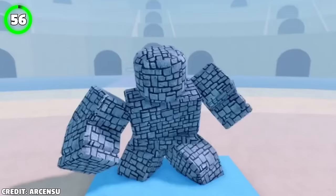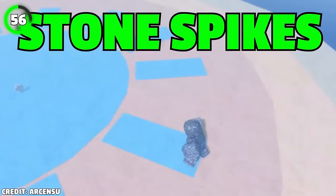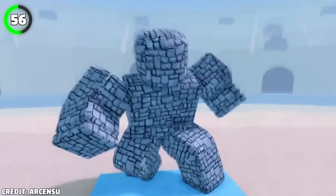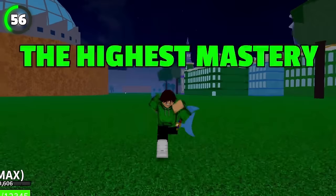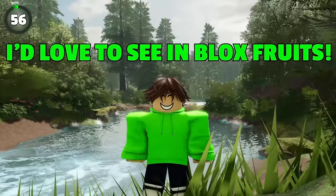Moving on to the Stone Fruit concept. The transformation looks crazy — it's a fan-made concept. The first move is Stone Gauntlet, but nothing compared to the second move called Stone Spikes, which would literally spike up your enemies from the ground. The next move is Colossal Spikes, similar to Ice's Surge move. The highest mastery stone move is Stone Spear: a stone ball is thrown at the enemy, hit with a stone spear before it hits them, causing the ball to explode. Definitely something many players would love to see in Blox Fruits.